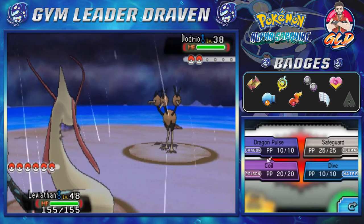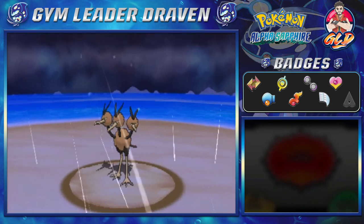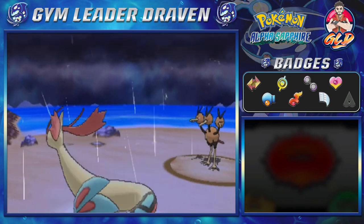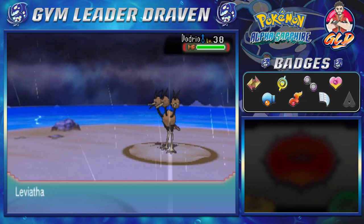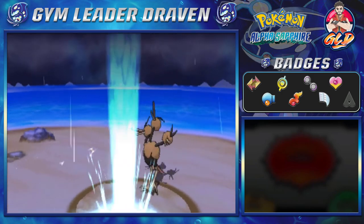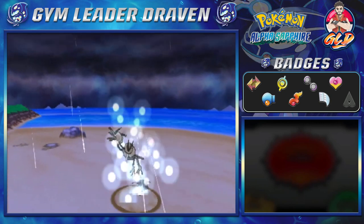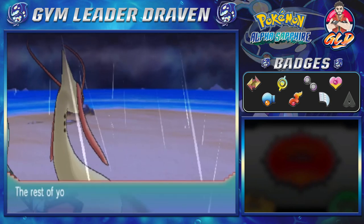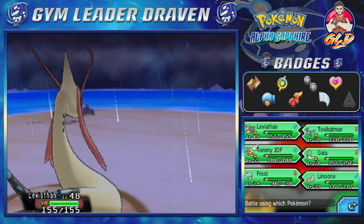Frost again and there we go — Dodrio going with Agility, just maximizing its stats. Little does it know it's in my playing field. Let's go with Dive. Here comes another acrobatics attack — this Pokémon is just maximizing its stats. Try Attack does not work, and here we go for the win — critical hit! That's pretty awesome. Leviathan and everybody else gets some points.